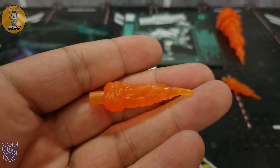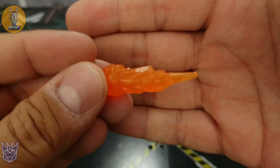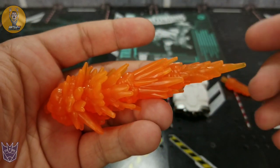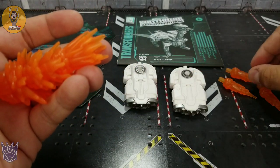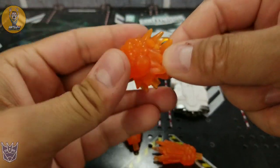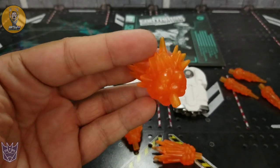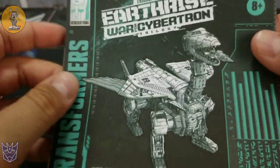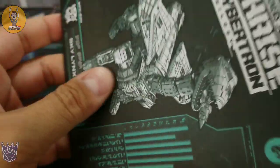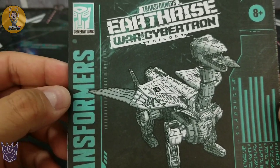Not too shabby. You get two small blast effects — mine got a little warped, but they work on a simple 5mm port. You also get a much larger blast effect that contains one of the smaller ones, along with a few other pieces that come apart, much like what you got with Omega Supreme. You also get the instructions that we've come to know and love with the Earthrise line. The blue and white makes it easy to read and understand, taking you from point A to point B — and in this case, to point C and possibly D.